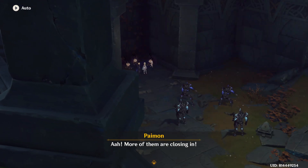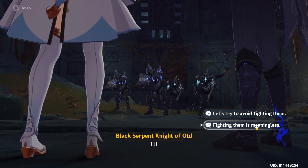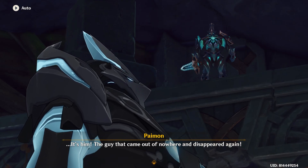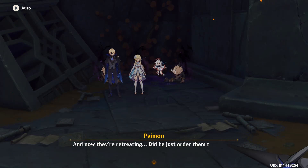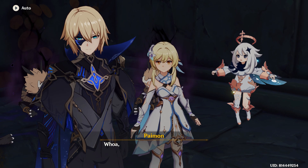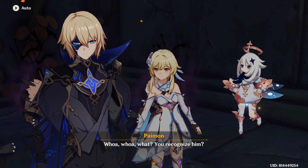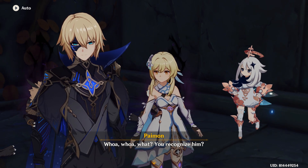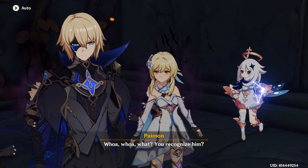More of them are closing in! Let's try to avoid fighting them — fighting them is meaningless. It's him! The guy that came out of nowhere and disappeared again! And now they're retreating! Did he just order them to do that? Half Dan? You recognize him? I'm sorry. I know it's been a few weeks since I started this quest. But didn't we already establish the fact that he knew this guy from back in his Kamriya soldier army days? Why are you sounding shocked?